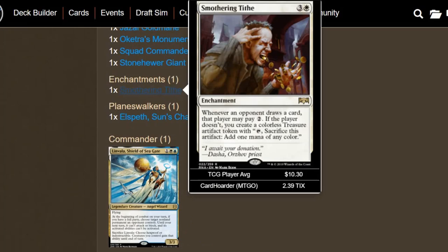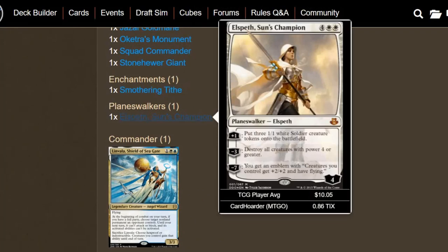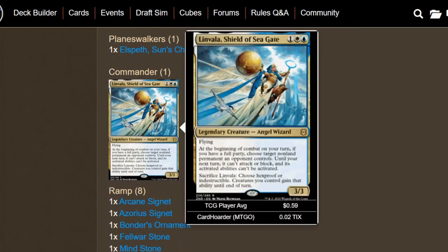We have one enchantment — Smothering Tithe — making our opponents pay some taxes for drawing cards. For a planeswalker, Elspeth, Sun's Champion fits in really well. I tend to go with her anyway for pillow fort because you get three 1/1 tokens off her plus one. Her minus three is removal, and her ultimate is an anthem that gives flying. She's probably the best white planeswalker ever.